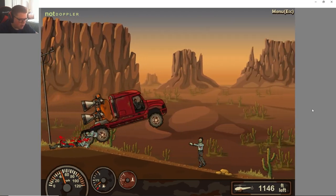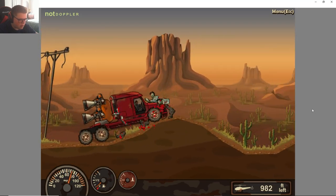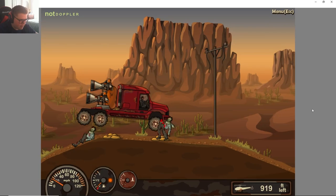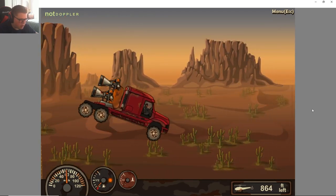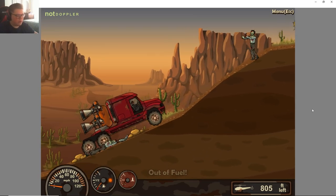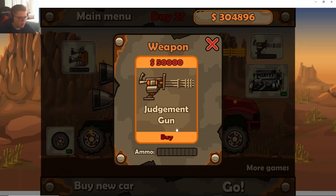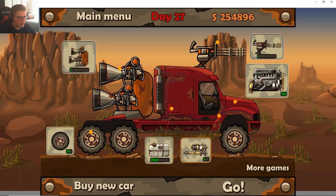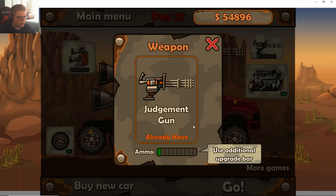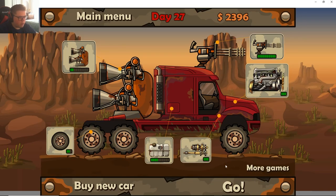Let's see what's new in the neighborhood. That's a big old drop! Out of fuel — only 800 feet left! 300,000 in just that one run! Let's buy that and the suspension. Let's buy all of the ammo and just a little bit more fuel.